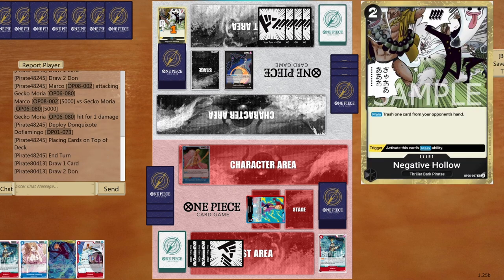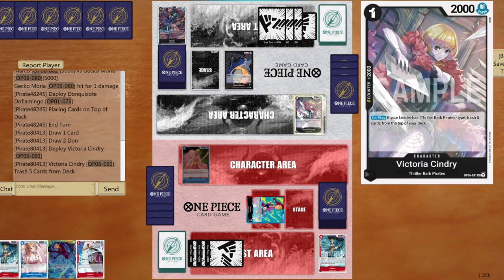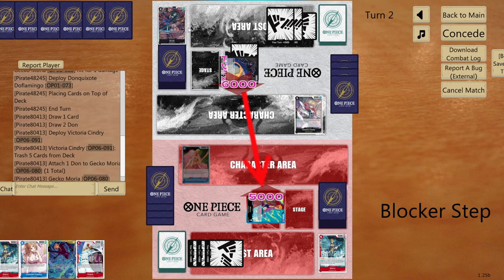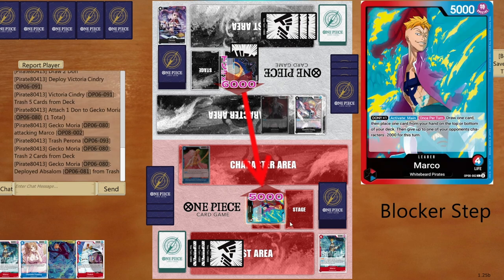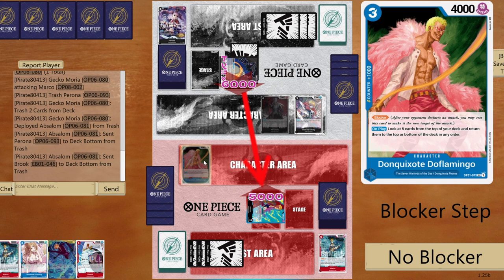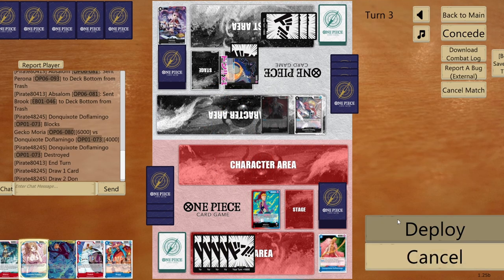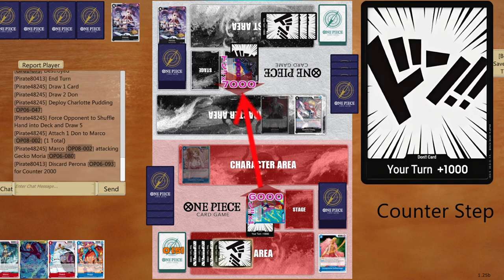Opponent has seven cards in hand. I really want to play Pudding to mess up their strategy. Opponent doesn't use the leader effect — they can't kill my trophy anyway. Let's go Pudding first, then six to life since we already know which cards are coming.